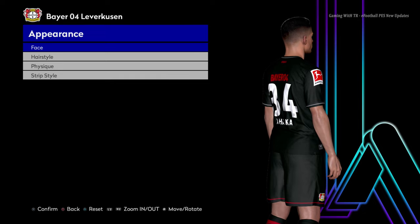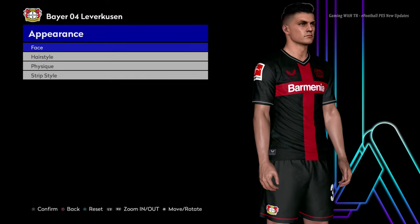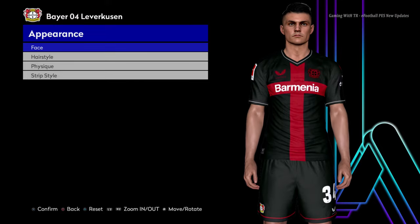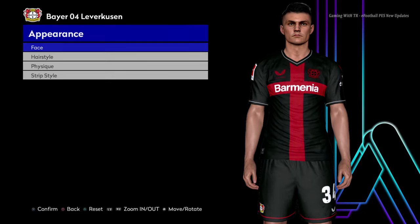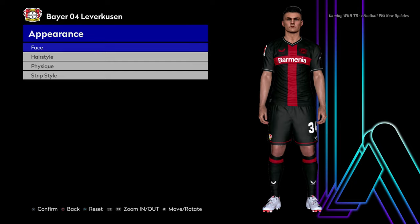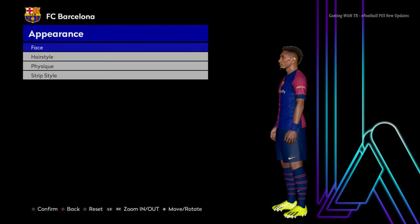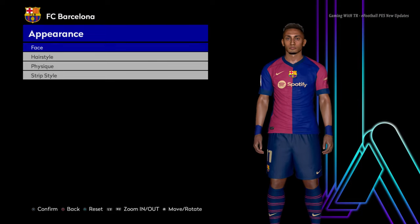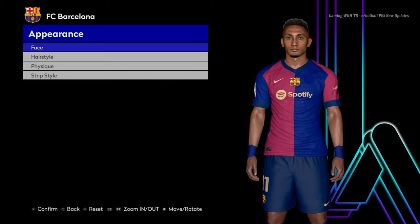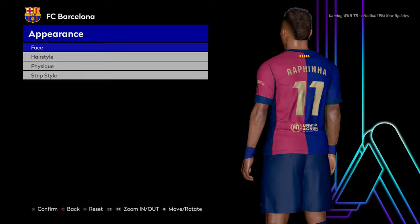Right now I'm using version 1, and version 2 is also available — I will preview that later, maybe in two weeks. You guys can see the body and body texture. Here is Rafinha — you can see the body and the texture. After this I will go to the gameplay so it will be more clear for you to understand this update.